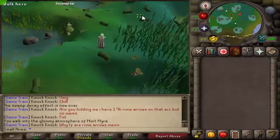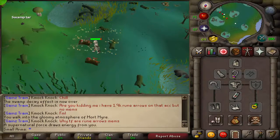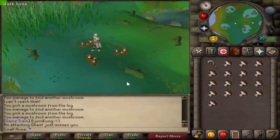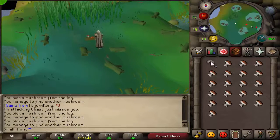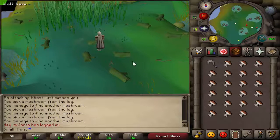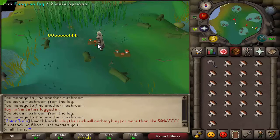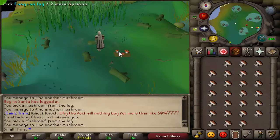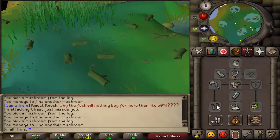Basically you just run back and it's a rinse and repeat process. Like I said, you can still do this without that stuff - you would just have to use prayer potions and run back to the Canifis bank. You'd still profit, just not as much and it would not be near as efficient. You'll notice I'm getting two fungus per cast every time on a log. That's because I've completed the Morytania hard diary, so I'm getting them two times faster.